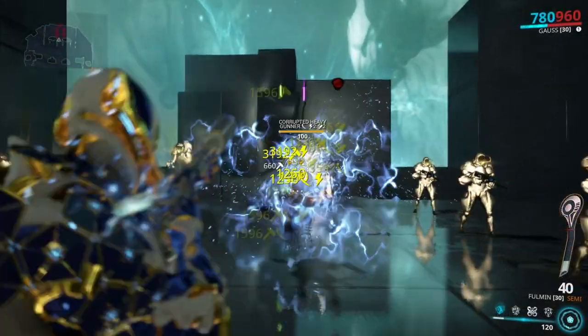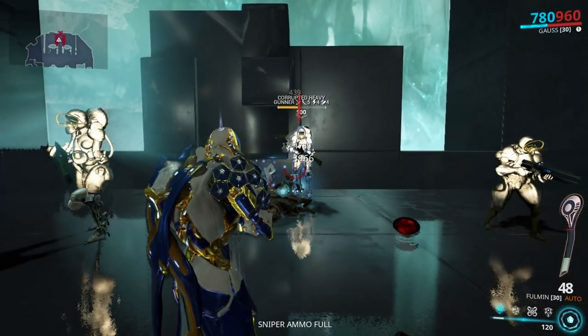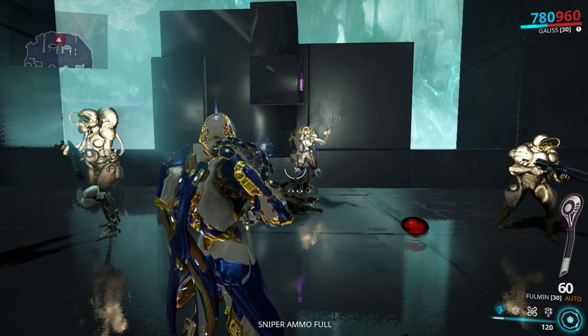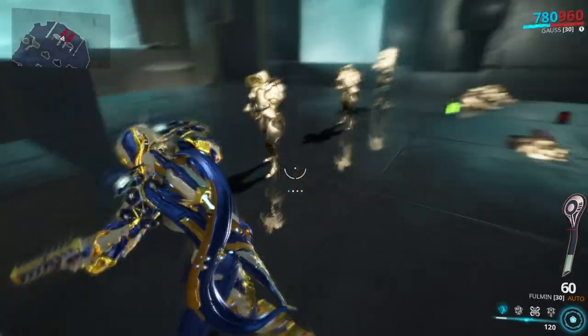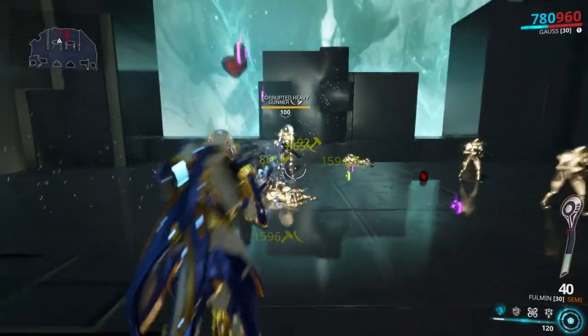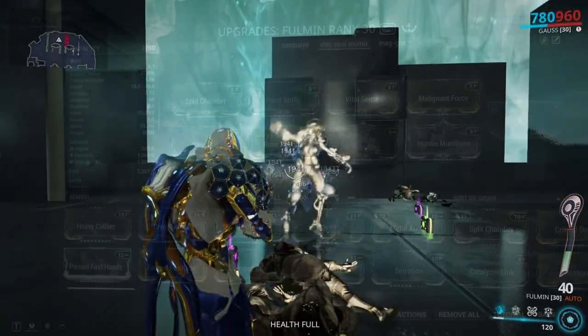Fulmin: look at this beauty. It has two fire modes — one being semi mode and the second being fully automatic. I suggest using the semi mode for trash mobs because it's kind of AoE and goes through enemies hitting multiple targets. Where it fails however is that the semi mode's actual DPS is kind of garbage, so for heavy units I suggest you switch to automatic fire mode with the alt fire key, which is your middle mouse button by default.